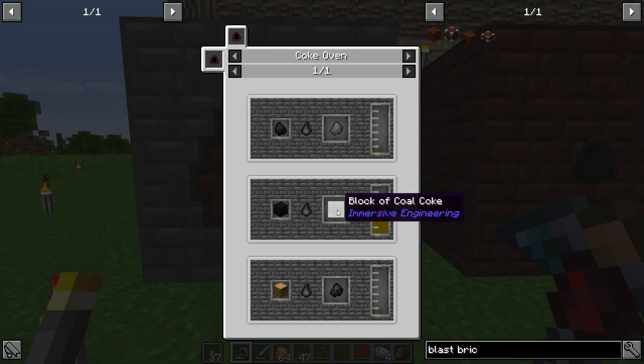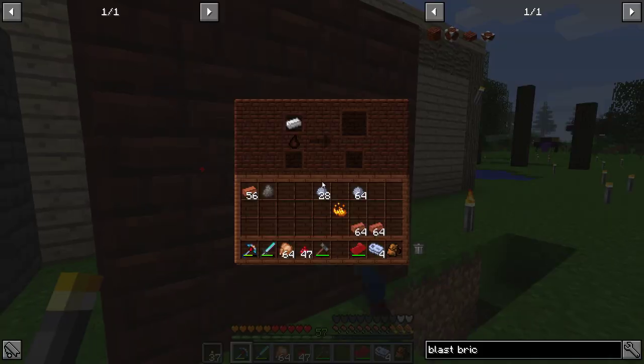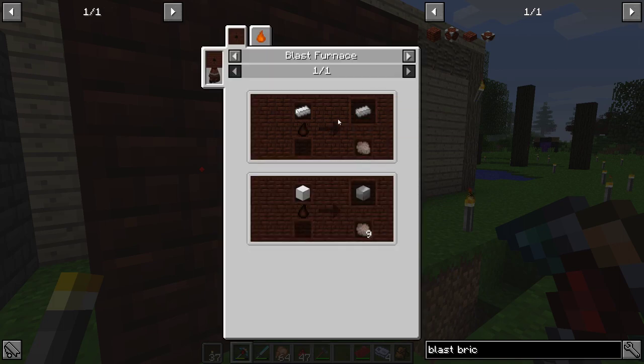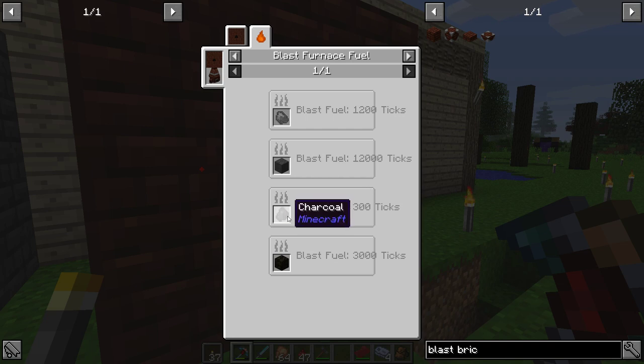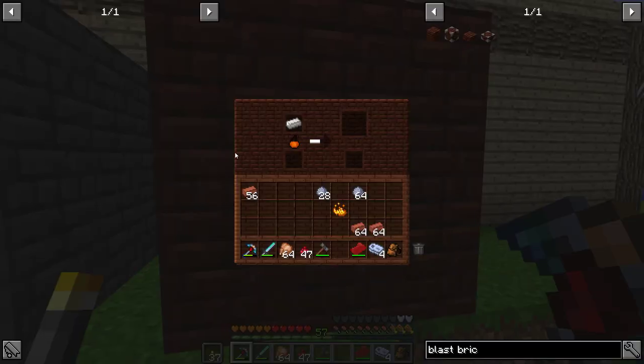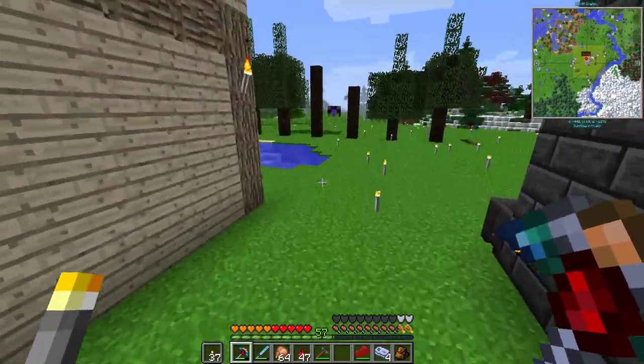You can actually look at the recipe. What we want is coke coal or block of coke coal. Charcoal technically works, but I think it uses a lot. You can see a piece of iron, and whatever fuel it takes. Here it is — coke coal, block of coke coal, charcoal. So $600, $1,200. Charcoal: four of them is equivalent of one coke coal. Not as bad as I thought actually. And there we go — this will run that, and we'll get a piece of steel out of that. Pretty simple, actually.